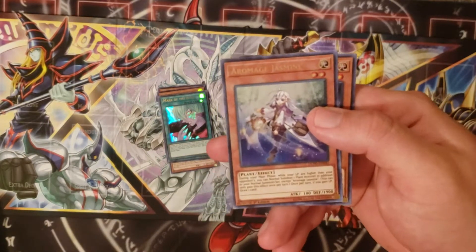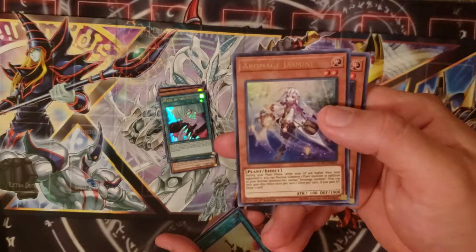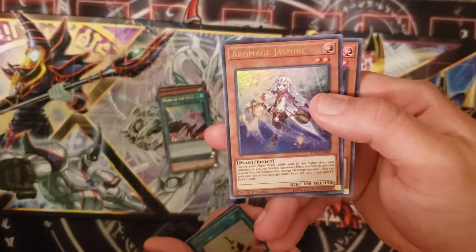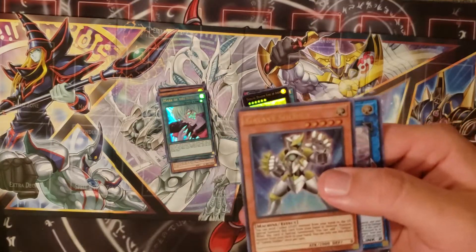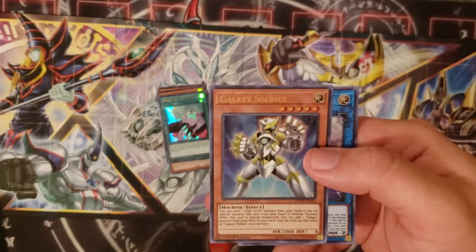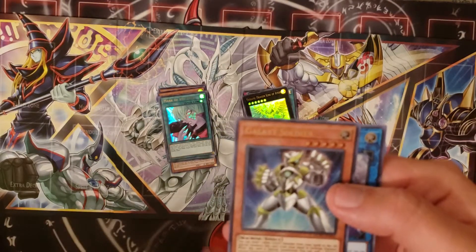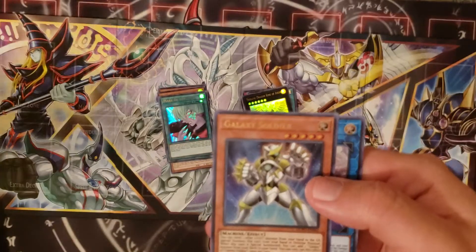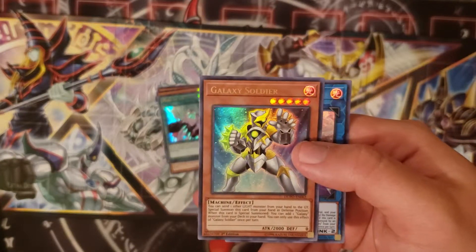Next up is Photon Advancer — if you control a Photon monster on your field you can special summon him from your hand, once per turn, and he gains a thousand attack if you control another Photon monster. After that is Aromage Jasmine — during your main phase while your life points are higher than your opponent's, you can normal summon a Plant monster in addition to your normal summon. Once per turn, if you gain life points, draw a card. Got Galaxy Soldier — you can discard one Light monster from your hand to special summon him, then search a Galaxy monster from your deck to your hand, which is good for Galaxy-Eyes Wyvern Dragon, Galaxy Knight, or even another Galaxy Soldier.